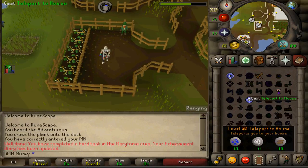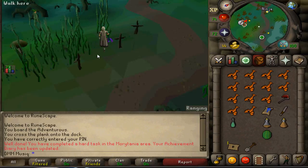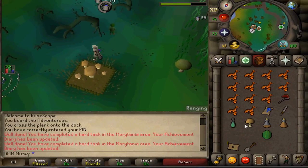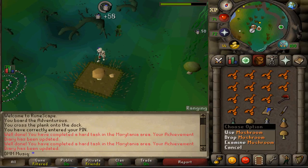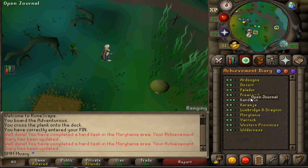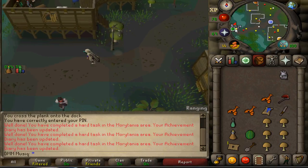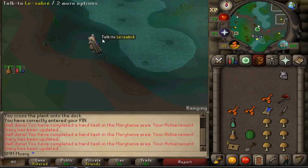Task completed — let's go to the mushrooms. Pick some mushrooms at the mushroom patch. If you're an Ironman, keep these mushrooms because with the right Farming and Construction level you will need at least 10 mushrooms to build your own Fairy Ring in your POH. After harvesting your mushrooms, you have completed all of your diary tasks.